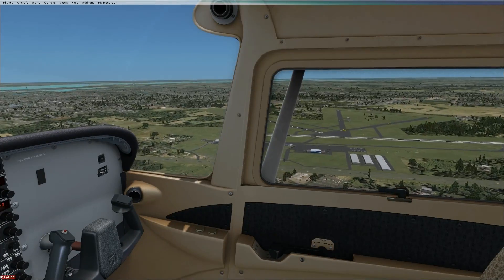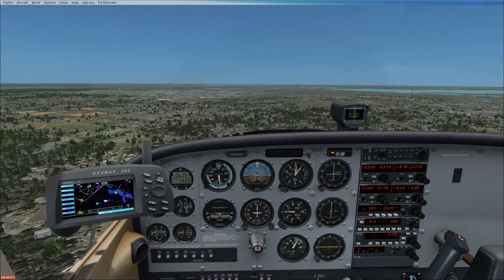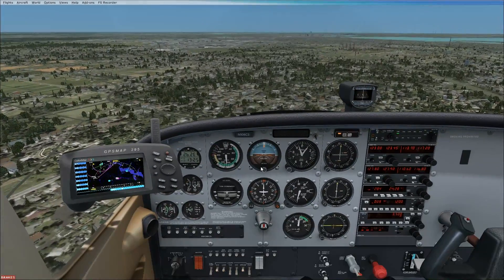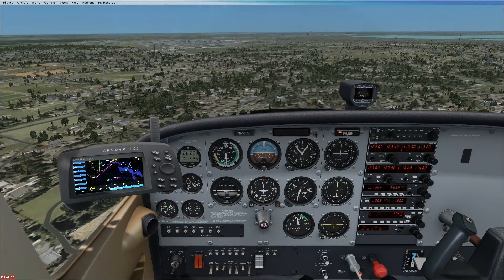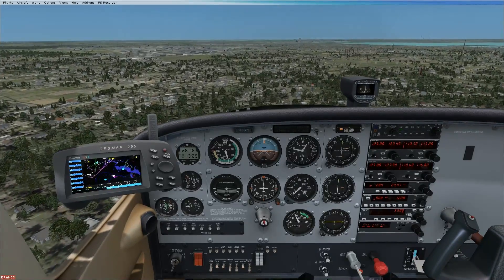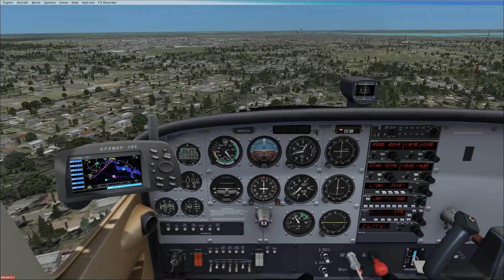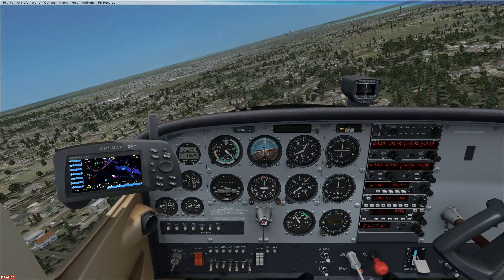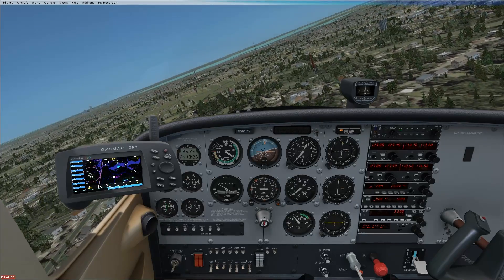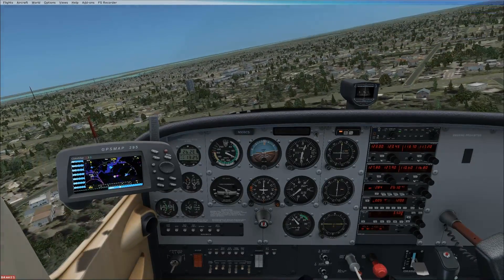One last thing before we close the landing video: the go-around. I've set us up for a normal traffic pattern at runway 25 here at Herlong — it's long enough for a normal traffic pattern approach. You're going to have to go around at some point flying any airplane — it's just a fact of life. The go-around procedure is pretty simple: clean up the aircraft and put us back in a climb to get back into the traffic pattern. When you decide to go around, immediately apply full power. This is done assuming you're at final approach power with flaps full.